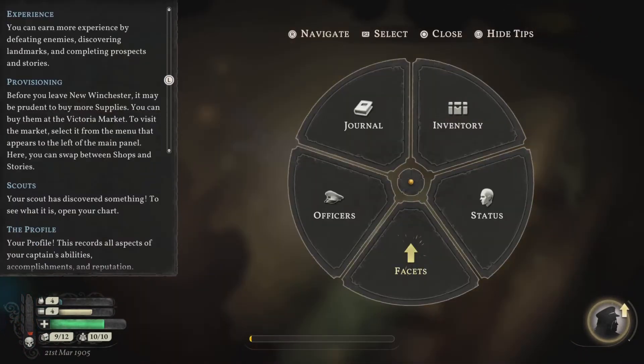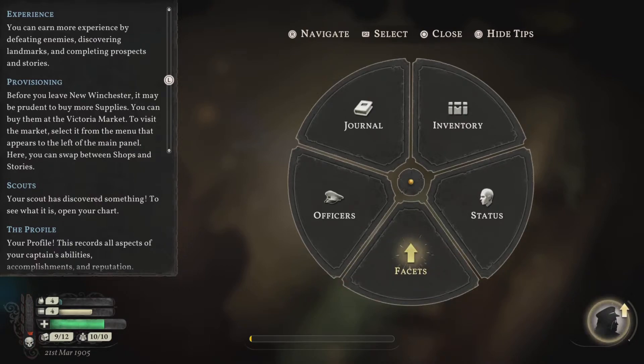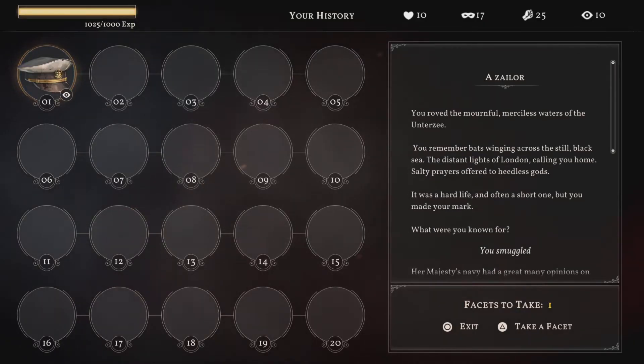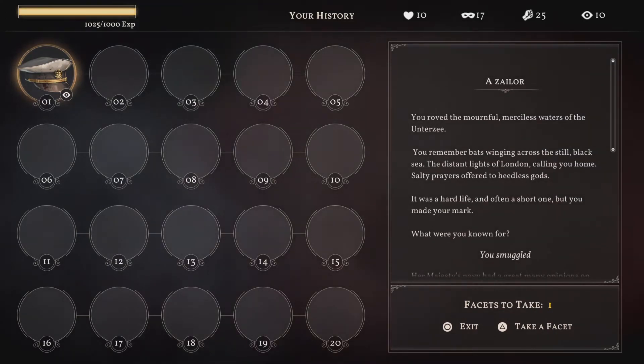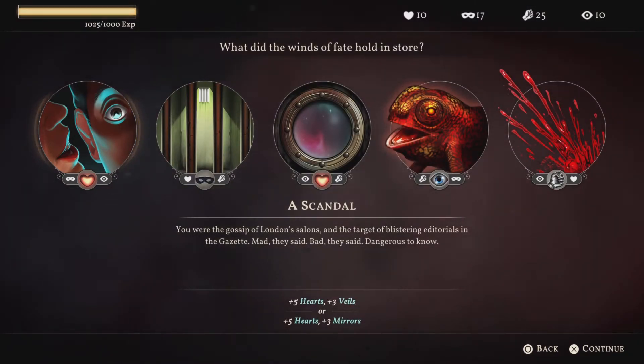And we did level up, so let's go to our facets. Experience — you can earn more experience by defeating enemies, discovering landmarks, and completing prospects and stories. Let's do this. Looks like there's 20 levels to do, but let's take a facet. These are used to either gain materials or increase your stats. Most of the time we will be increasing our stats. On this one, for instance, you can get an otherworldly artifact, or you can get a moment of inspiration.